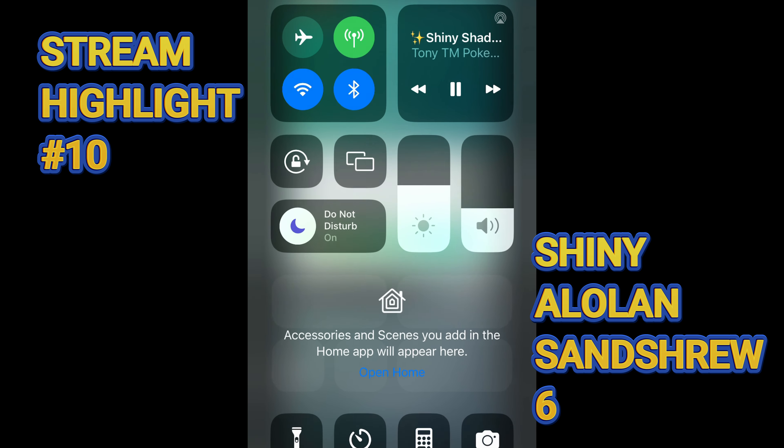I just got another shiny! What is going on? Shiny Alolan Sandshrew again — what the heck? That's three shinies in three minutes. Pop off. This is insane. 13 shinies — Baker's dozen, we just talked about it. For the rest of the day I think that's the plan. Oh my gosh, another blue Sandshrew! Are you kidding me? Don't know what's going on — maybe it likes the rain. That is six shiny Alolan Sandshrew today.